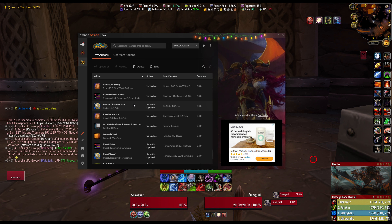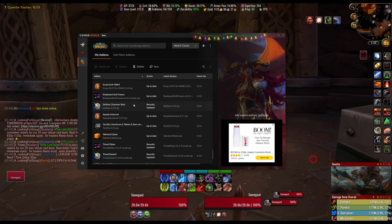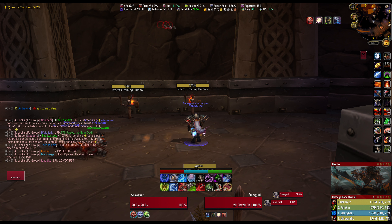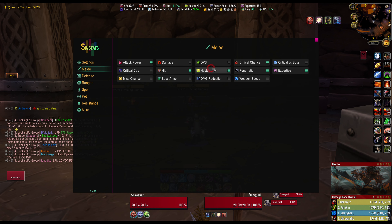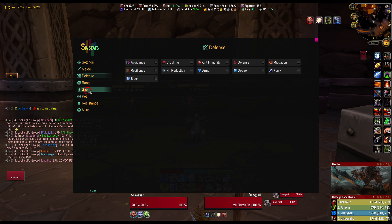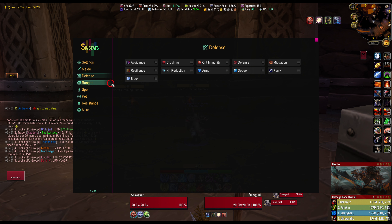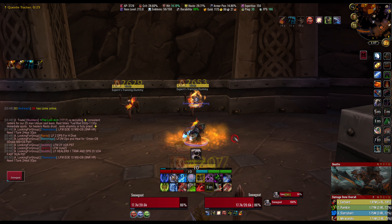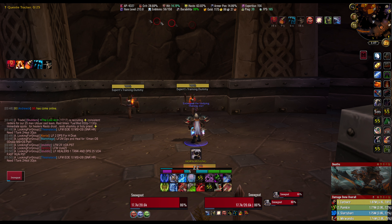SinStats — I love this add-on. I actually found a bug and posted in Discord, and the dev messaged me and fixed it within two hours — the dev is a rockstar. This is where I get all this real-time information up here: attack power, crit, hit percentage, haste, armor pen, expertise, DPS, damage, miss chance, boss armor, weapon speed, spell damage by element, pet damage, resistances. For tanks it's great for knowing if you're crush immune or crit immune. It live updates — if I pop my cooldowns or an armor pot, you can see my attack power and haste instantly jump. SinStats is sick.